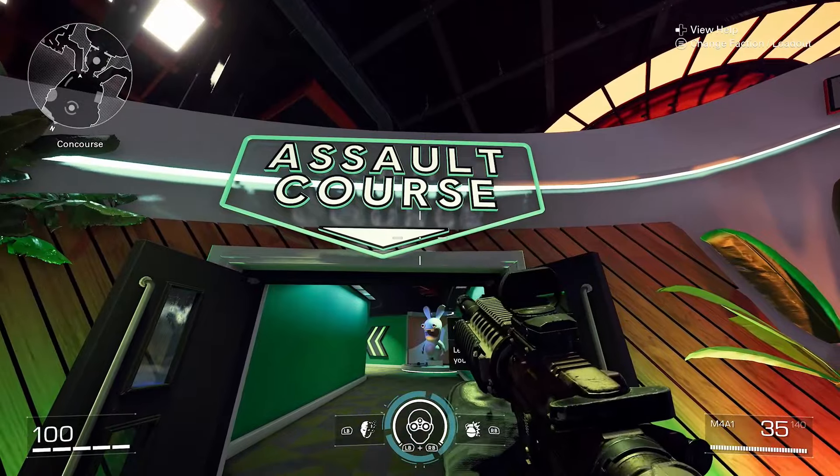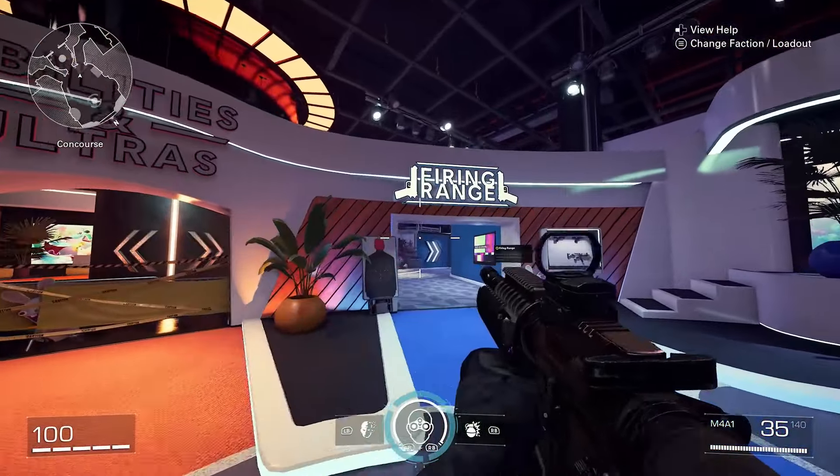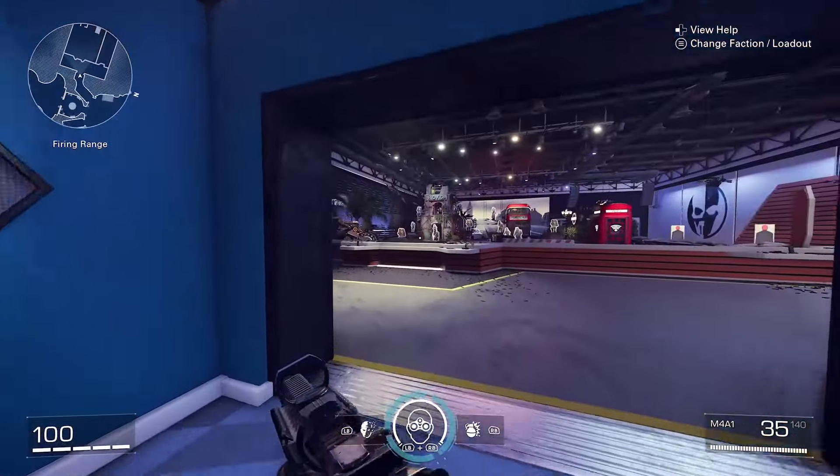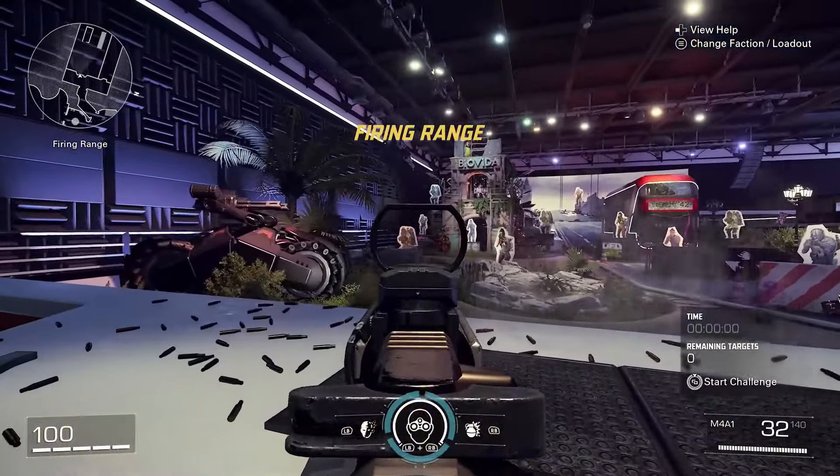There's an assault course where you can learn about movement and test your reflexes — this is in a lot of Call of Duty games too. And if we have a look to the right, you'll see the firing range. If we go down here, this is a great area to challenge yourself and improve your aim.